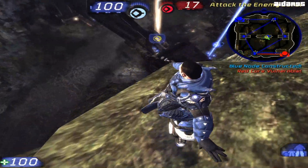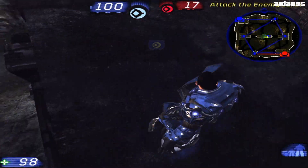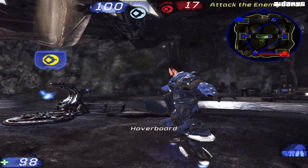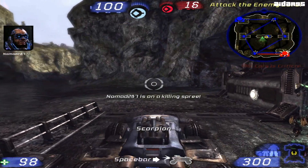Attack the enemy core. Red core is vulnerable. Red core is critical. I think I've made my point.